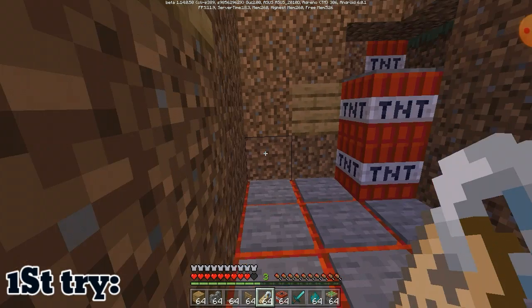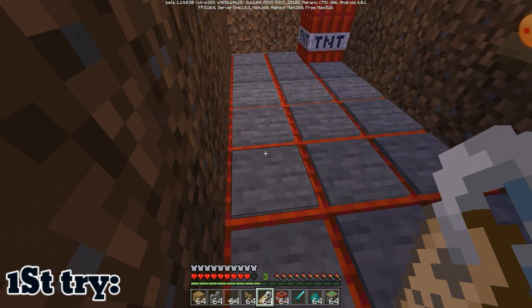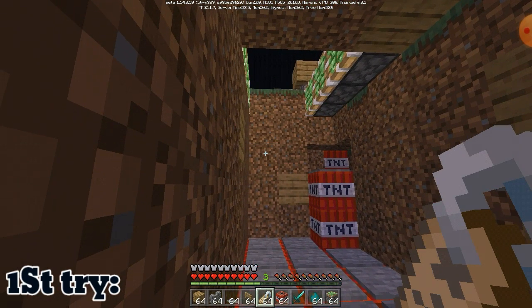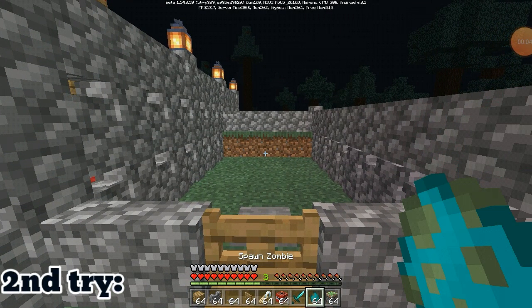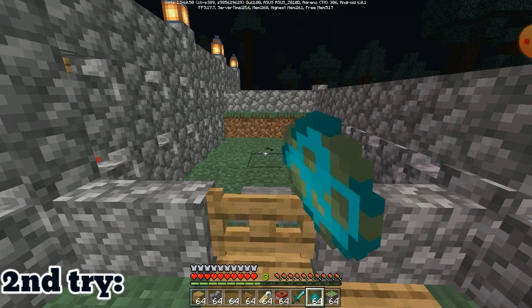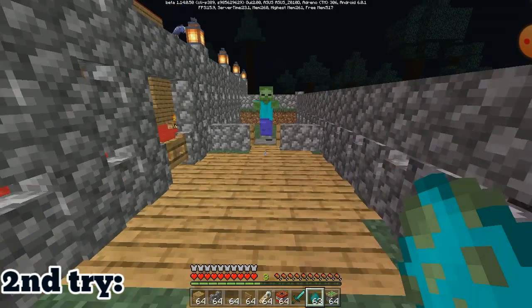On the first try, I just spawned a zombie and I fell off myself onto the TNTs, but they didn't blast. I think the TNT explosion had been turned off. So on the second try, I spawned a zombie and the settings were right this time.